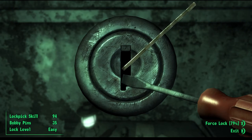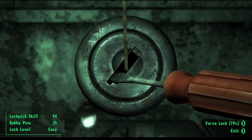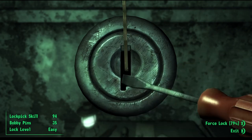So now if I try somewhere closer to the top, notice that the lock pick is actually moving — this means that the bobby pin is closer to the sweet spot of the lock.